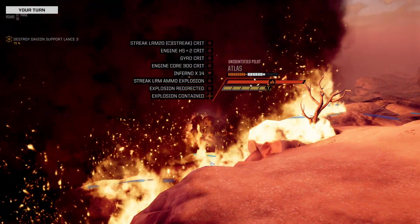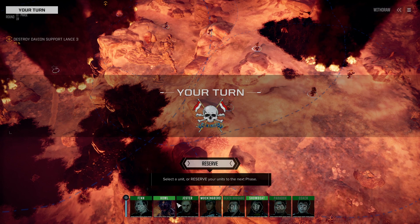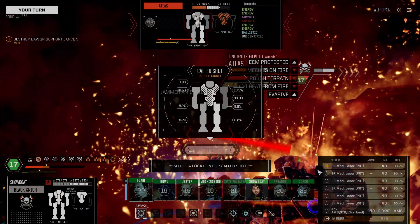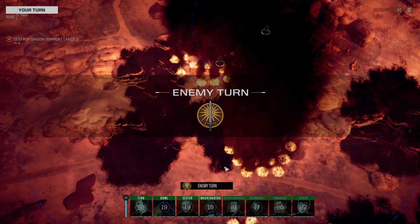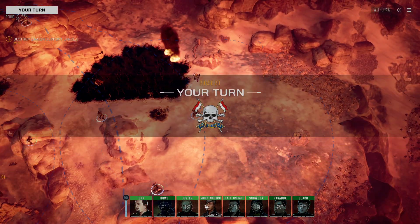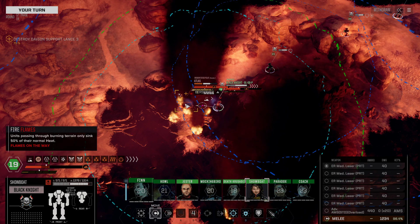Did you survive this? Yes, but you didn't. You're gonna be on the ground, totally vulnerable. Showboat, End-TSM — Berserker. 1,234 damage. Kill it. Yeah — beyond. That is a prodigious amount of firepower. That's just so lovely. 1,234 — that's how much damage we deal. Because we can.